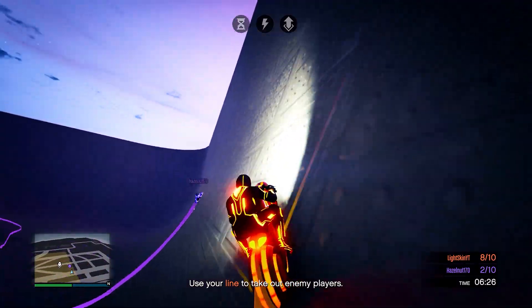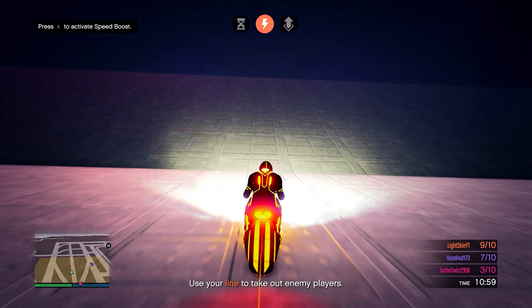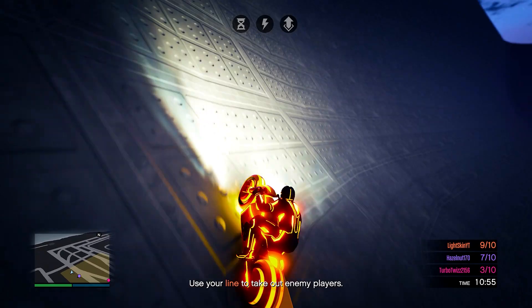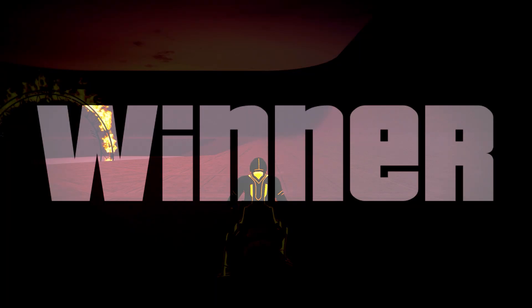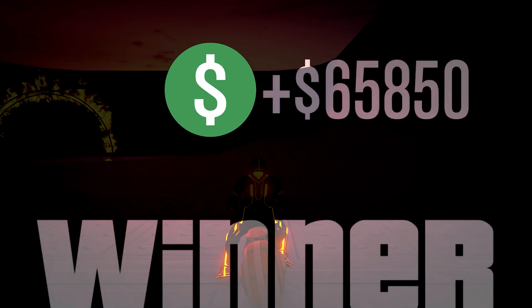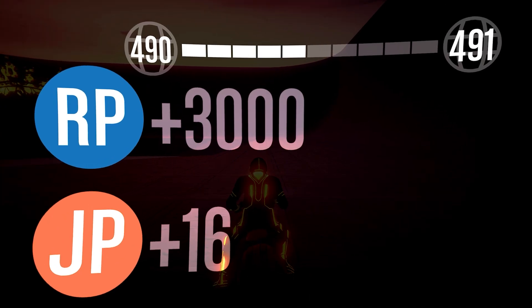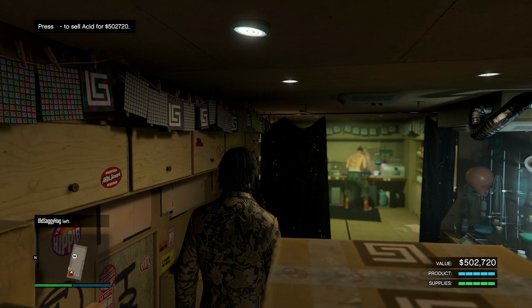For our money making methods of the week, we have two times money and RP on Deadline. This is actually quite a fun mode if you haven't played it — it's very similar to Tron. After playing two full rounds with three other players I ended up making around $60,000, so this can be a fun way to make some extra cash on the side.